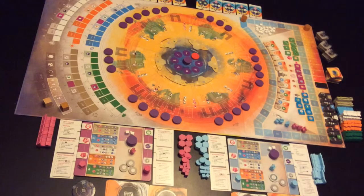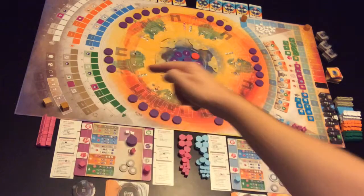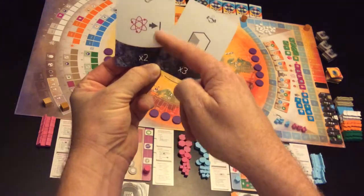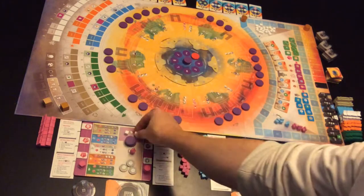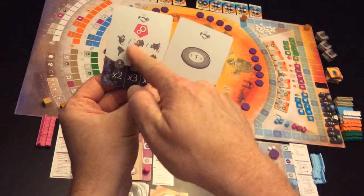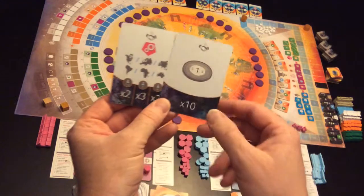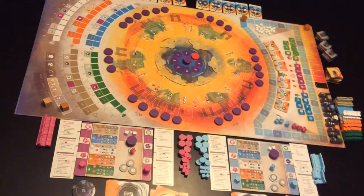If you have watched the other videos you'll have an idea of how CO2 Second Chance is supposed to be played. Pink and Blue: Pink is trying to get to the end of two of these tracks, size times two, or have three of these knowledge cubes left over at the end of the game. Blue is trying to get two infrastructure built in the same region — it can be any of the six regions — or have ten money at the end of the game. Without further ado, let's get started.